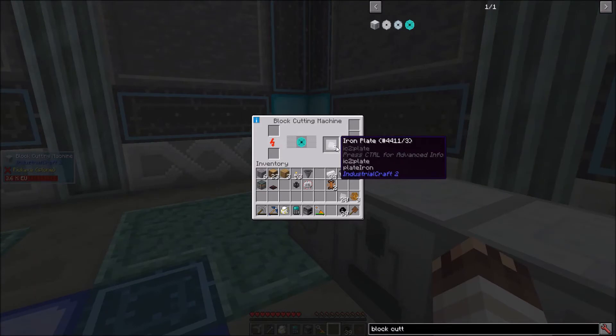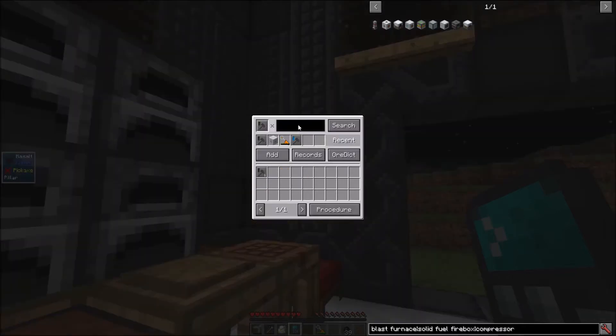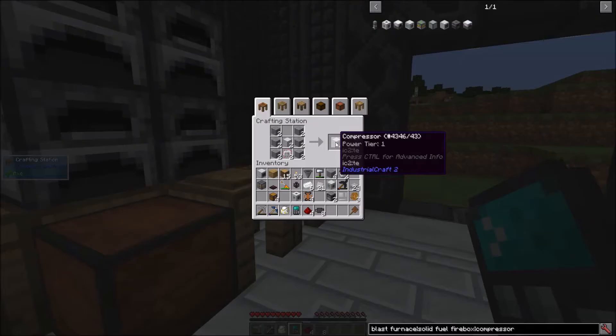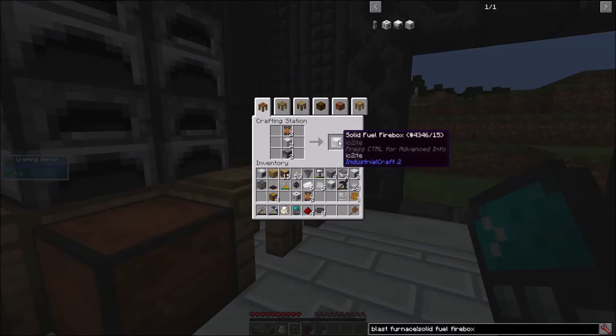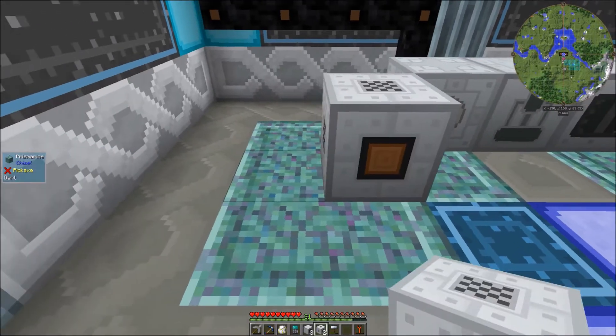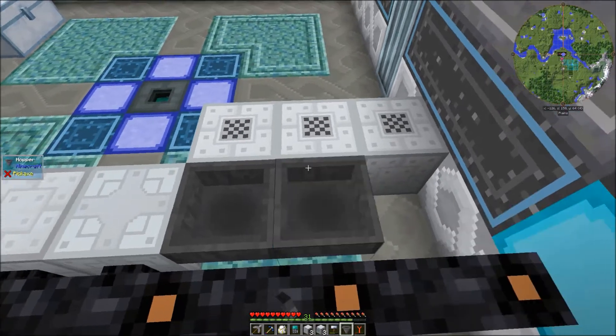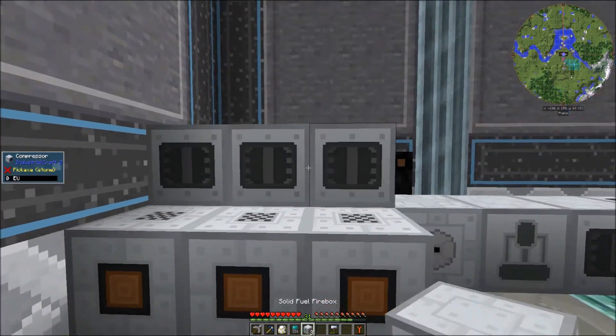I need 1 blast furnace, 1 solid fuel firebox, and 1 compressor. If you type a number, you can request the recipe for multiple items at once. I'm setting up 3 systems: 2 more compressors, 2 solid fuel fireboxes, and 2 blast furnaces. Now I can make this system. Blast furnaces require heat, not energy, so I don't need to connect them to power. I'll place down hoppers behind them and compressors on top of the hoppers.